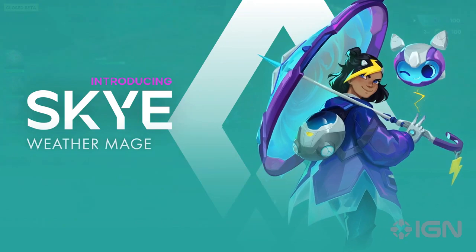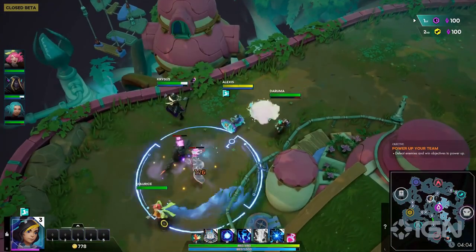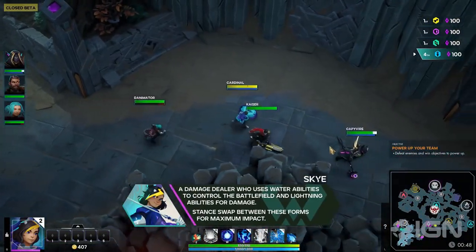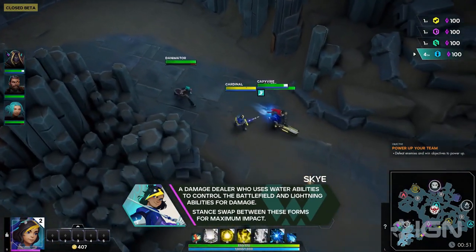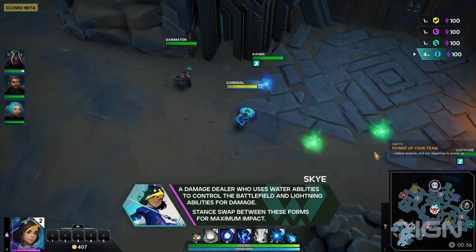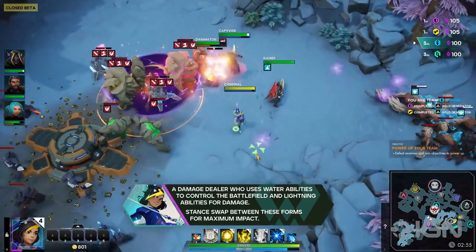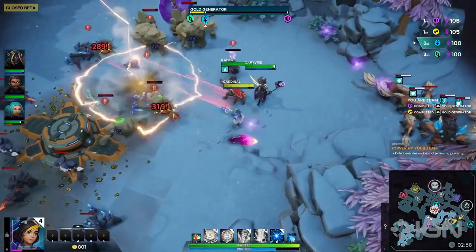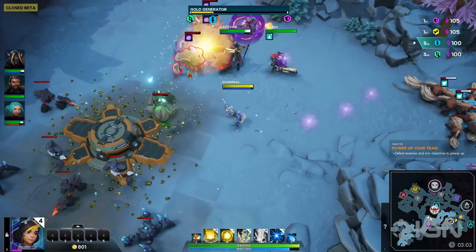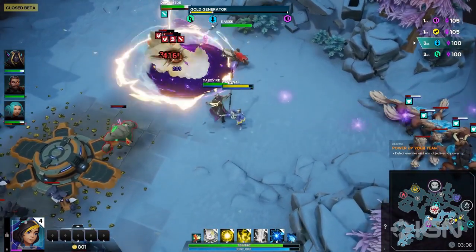With Sky, we wanted to create a mage with lots of battlefield control. She's a weather mage who can switch between water-based control abilities and lightning-based attacks. She can use her trait to switch between the forms, and every time she does, her spells modify based on which element she is — one water and one lightning — making her our weather mage. We wanted the mastery of weaving between the two forms to really let great Sky players differentiate themselves and show off.